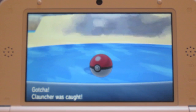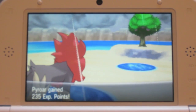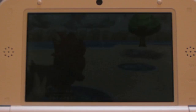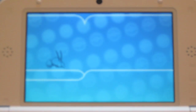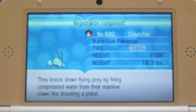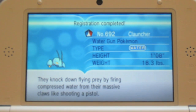Oh wow, first try! Sweet — this and the Helioptile I got first try. I figured I'd make this tutorial just so you guys can see that you do need a Good Rod, not just your regular Old Rod that you receive. And Clauncher is so sick — it's exclusive to Pokémon X, so you cannot get this in Pokémon Y.